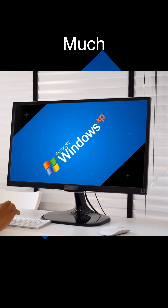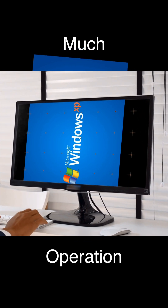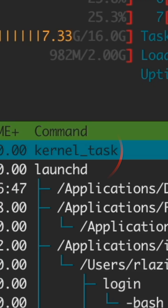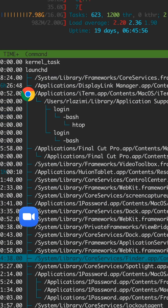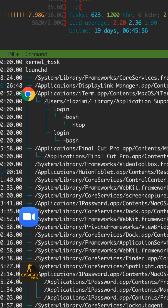While a computer is on, it's running a process known as an operating system, like Windows or Mac OS. The purpose of this process is to manage other processes, like Chrome, Zoom, or Counter-Strike, and make them appear to be running at the same time.